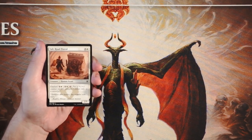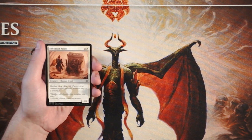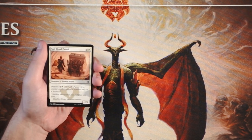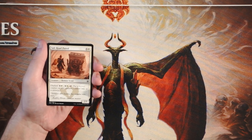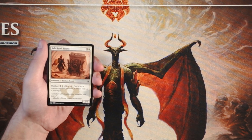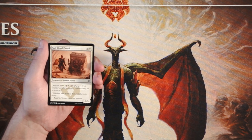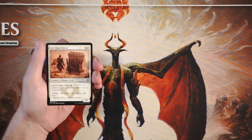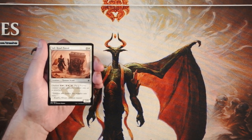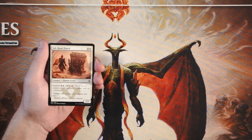Our first card is Salt Road Patrol — a 2/5 for three and a white, with Outlast. You can pay one and a white, tap it, and put a +1/+1 counter on this creature as a sorcery. It's a really cool ability to build up your creatures, but the thing that comes up with abilities like this is the card is only good if you can get counters on it.